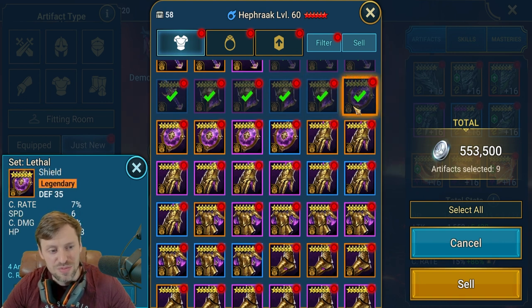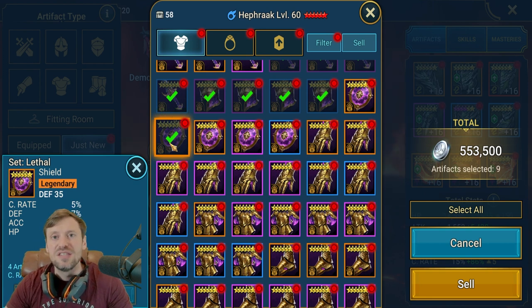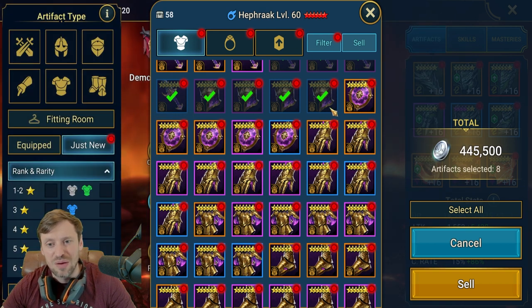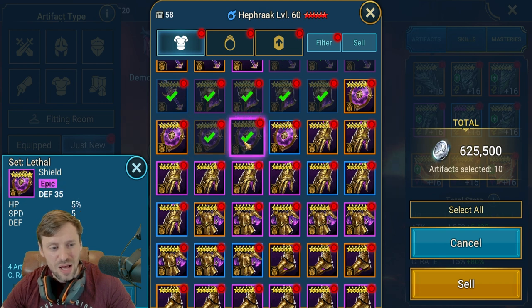One of my favorite substats is speed. Speed is such a good substat — it determines everything in the game. It's turn order, it stops the enemy team cutting in on you, it's just so important. If your nuker is really really slow — setting aside Stone Skill and Stone Skin — in general PvP, if your champion is too slow he's not going to be able to do anything.